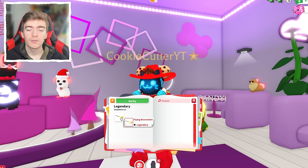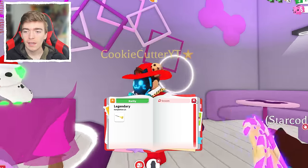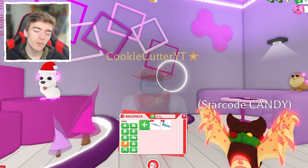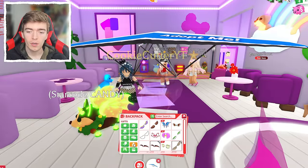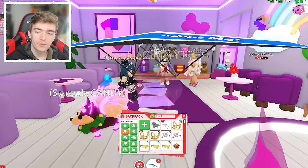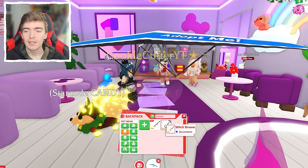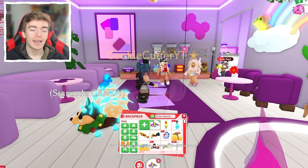The next very rare item that I unfortunately don't have is the flying broomstick. This is a legendary item that is actually a toy and allows you to fly around in a very similar way to how the glider works, but on a broomstick. There is a scam where people confuse this with the witch's broom pet wear — they think it's the same thing, but it's not. One is legendary and one is common; one is a pet wear and one is a toy.